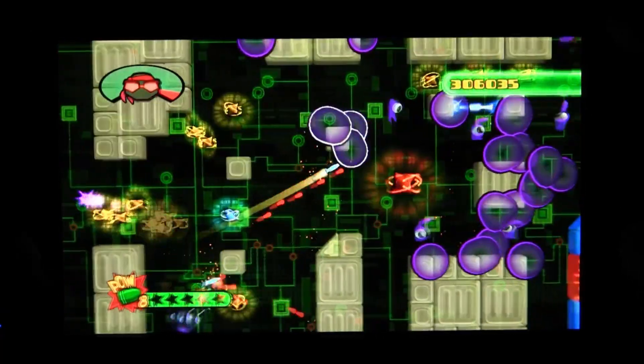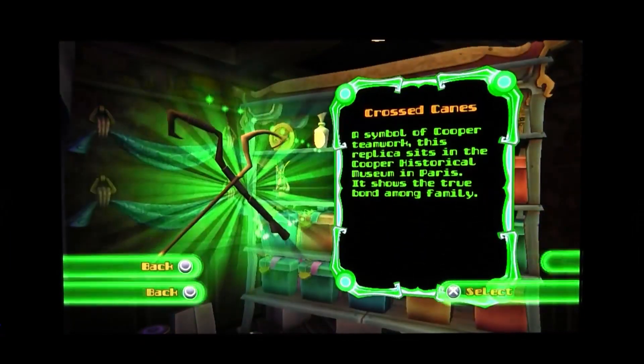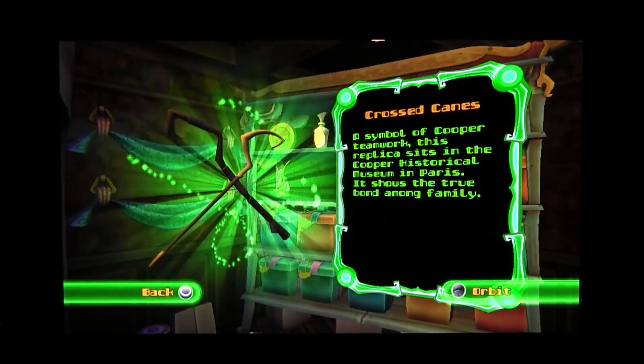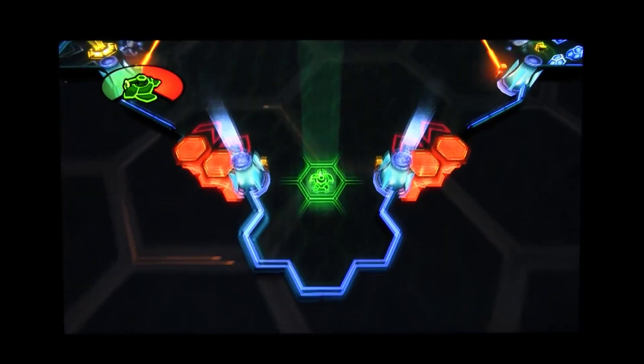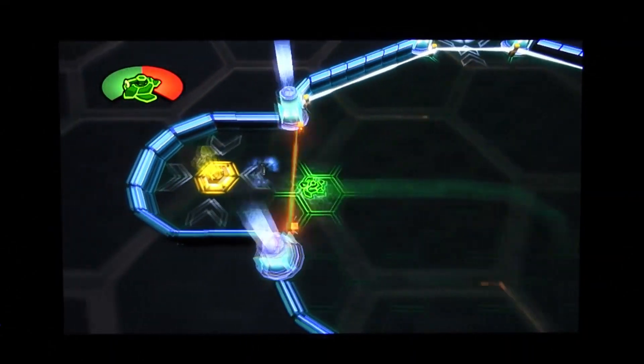Accomplishing goals will earn you gold coins, which can then be spent in the prizes area — all prizes are from the Sly Cooper games. They don't really do anything, but are nice to collect as you play the fun games. I really enjoyed the style of the games, with bright neon that really reminds me of the arcade.